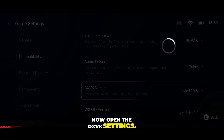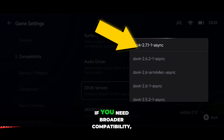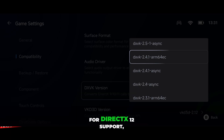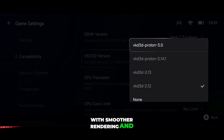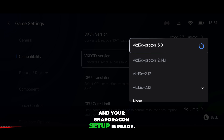Now open the DXVK settings. If you want maximum performance, use version 2.7.1. If you need broader compatibility, select 2.3.1 or 2.4.1. And finally, for DirectX 12 support, choose the new VKD3D Proton 3.0 driver, which unlocks DX12 titles with smoother rendering and fewer glitches. Leave the remaining settings on default, and your Snapdragon setup is ready.